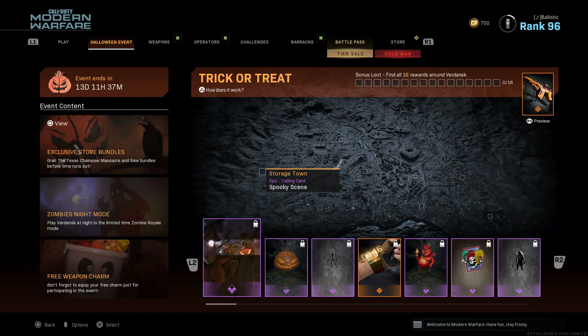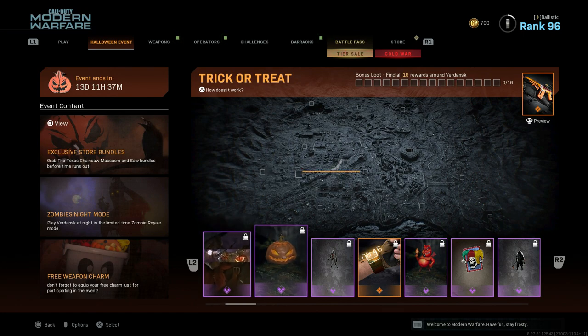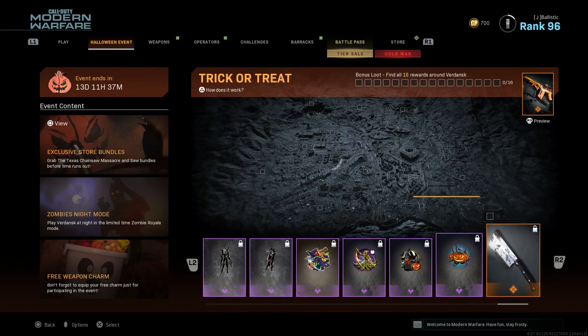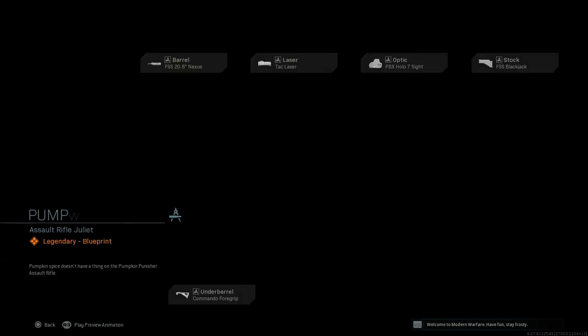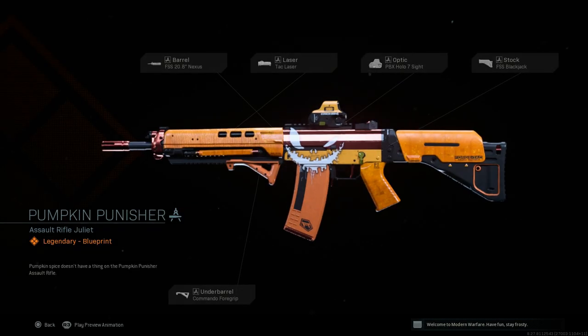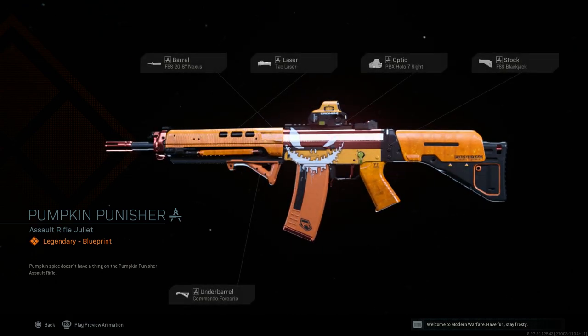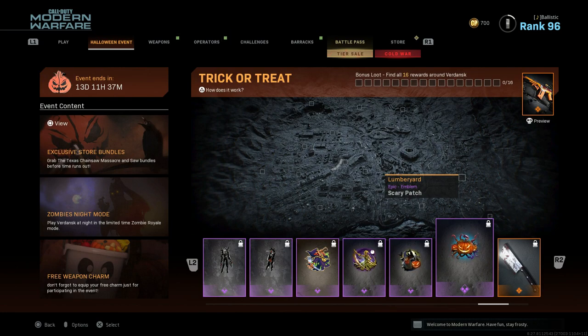You just gotta go there and search in the loot boxes and then you'll get your rewards. They tell you there's different locations — it goes all the way up to the knife, like a butcher's knife, the cleaver. Once you get all 16 of these you get this reward, which I'll show you guys after. This blueprint for the Graw, which actually looks pretty cool. I like that little spray paint of the jack-o'-lantern face on it. This is the new exclusive stuff you can get through this new event.